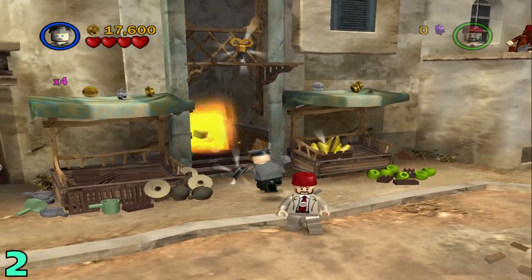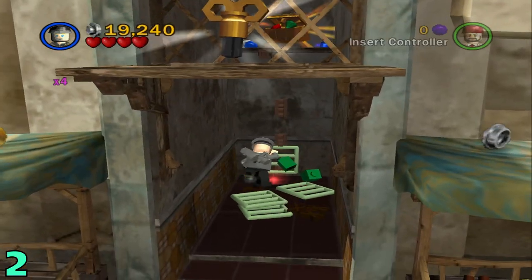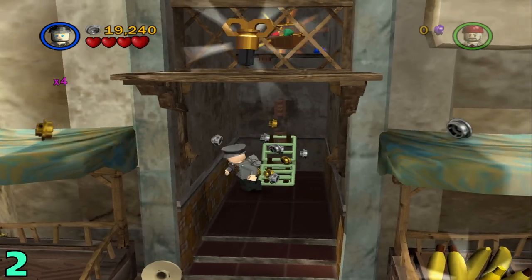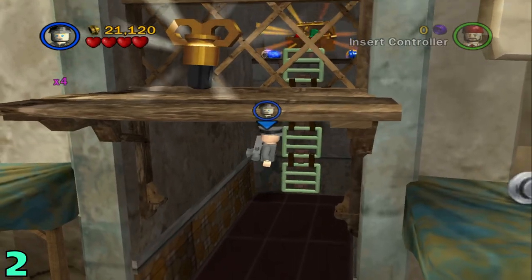Just keep breaking everything — break all the flowers and all the brown things, whatever. Then you're going to want to build up this ladder. After that's built, just climb right up to the top and the artifact will be right up there.